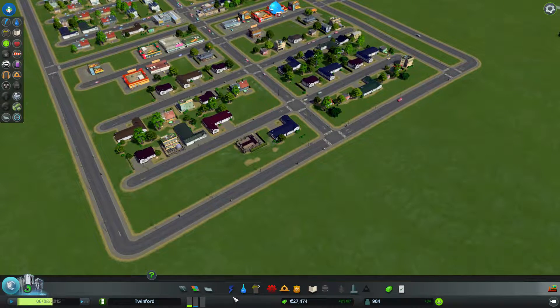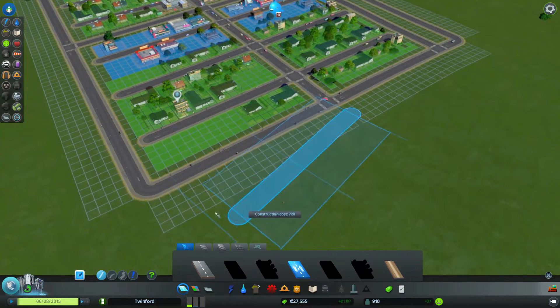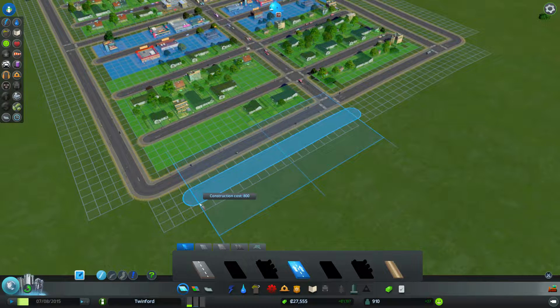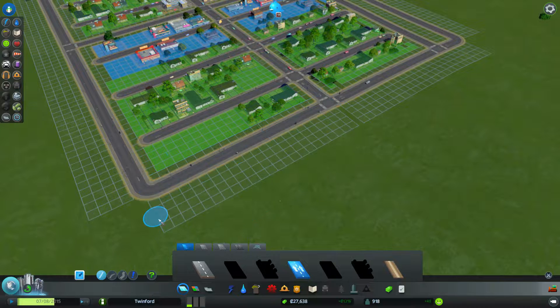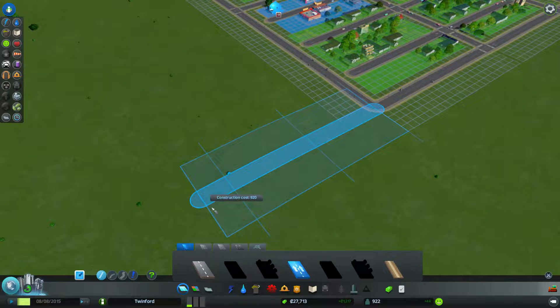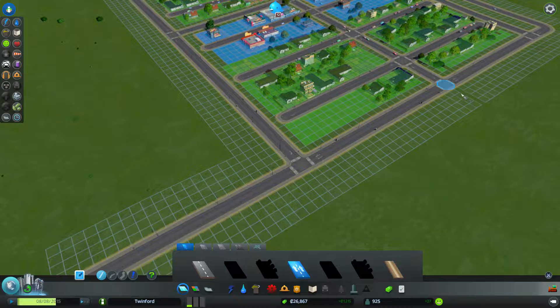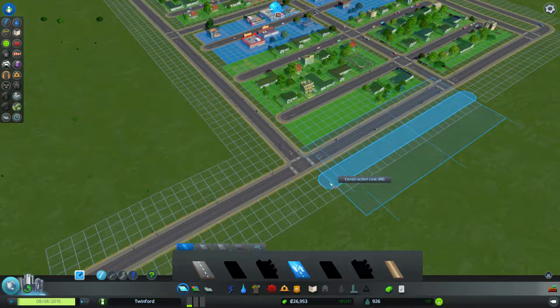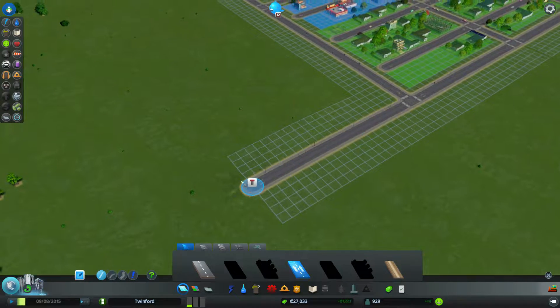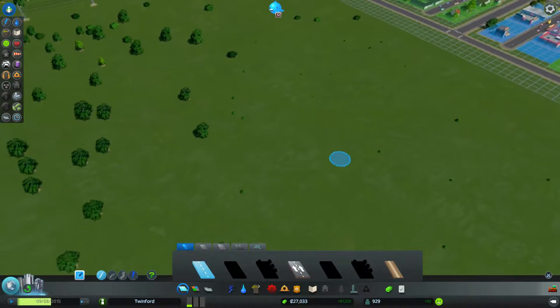The spacing we've been using so far is basically two full housing blocks, plus one, two, three, four places — that allows us the gap either side plus the road going across. So let's do the same here: two plus three. Two plus three to there, and this one goes that way. We're going to have to do the crossroad now.